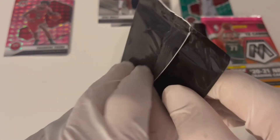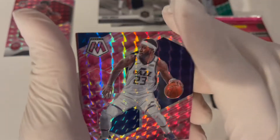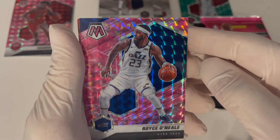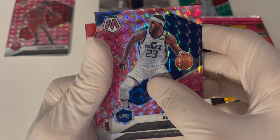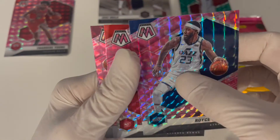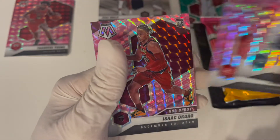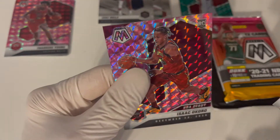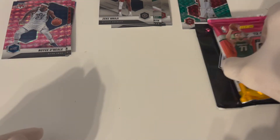I'll take that. James Wiseman — let's get our pinks. Maybe a James Wiseman pink auto. All right, Royce O'Neal. Got the Hawks — last card, come on. No. Here's a rookie though. Got a card — all right, last pack guys.